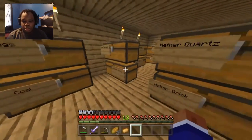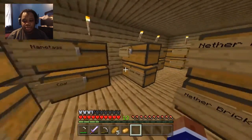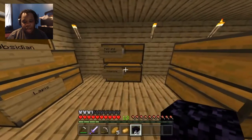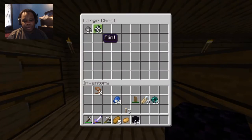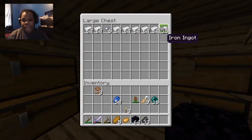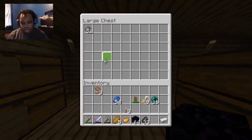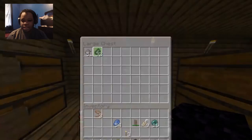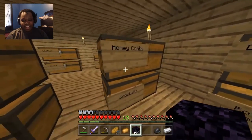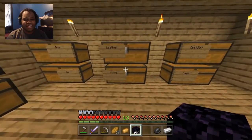I don't wanna end up stranded, so just in case I'm gonna bring some obsidian with me. Now that we have flint, I want to go make a flint and steel. I don't think I need that much flint — I can't speak today, you can clearly tell I'm having a brain fart so many times.